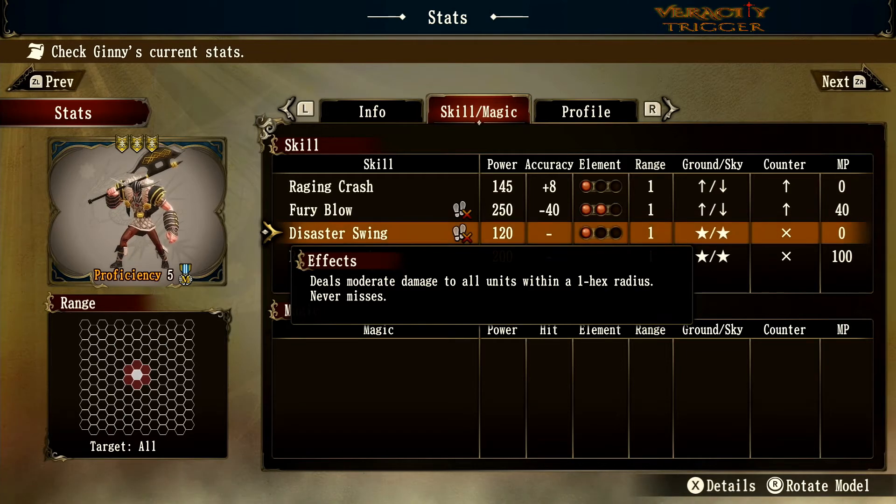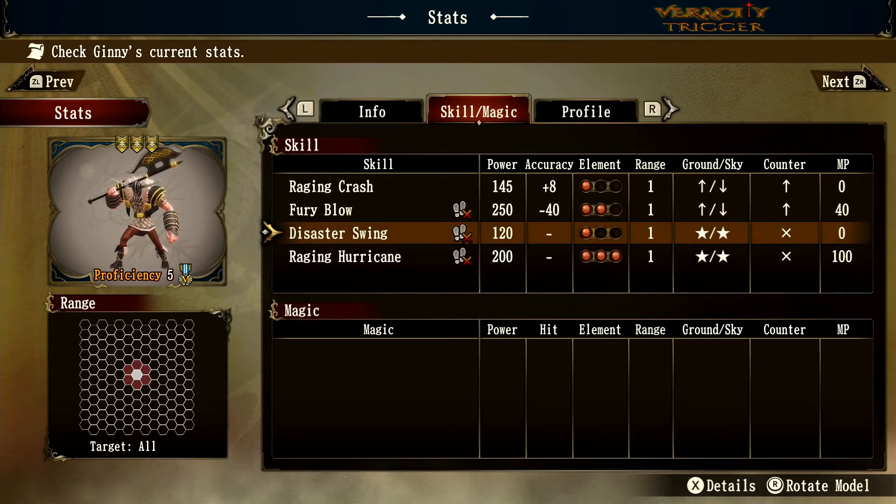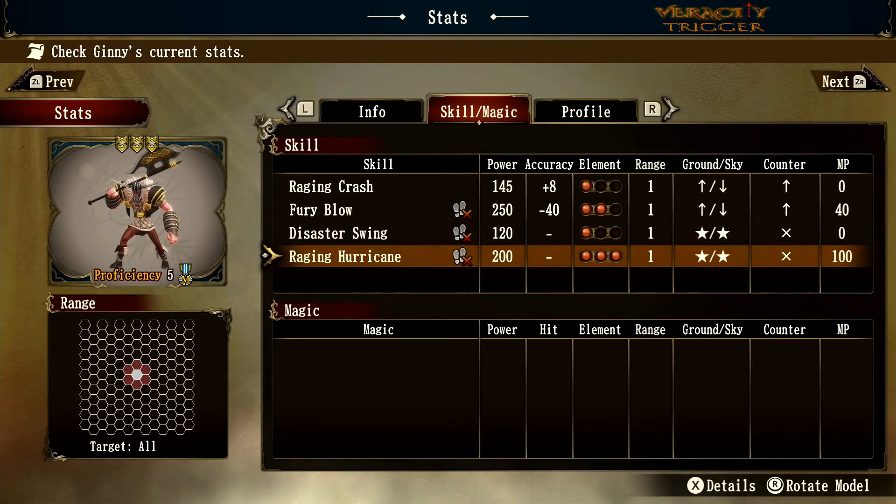You also don't have to worry about counter attacks from Disaster Swing, which is quite nifty. If Jenny is in water, it increases his accuracy and evasion. Being in water is pretty much the best terrain for him because he is considered a water creature. His accuracy boost and evasion boost crank up when he's in the water.